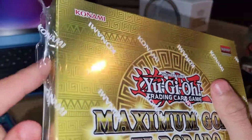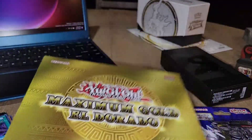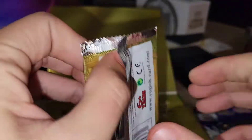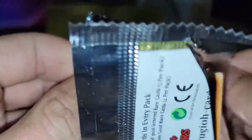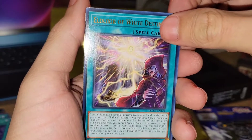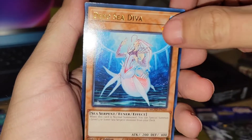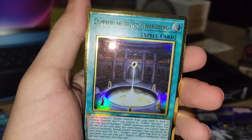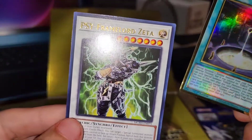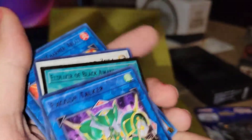Now opening Maximum Gold Eldorado — ready to prosper, pretty sick. Some golden cards out of here guys, let's see what we get. We're looking for Access Code Talker, some Code Talker cards, whatever. Xcode Talker — let's go! Some Eldlich cards, Mystic Mine, Deep Sea Diva, Charmer of Blaze, another Eldlich card — pretty sick looking. Scythe, Frame Lord Zeta — pretty sick cards. We got that Xcode Talker, so that's good, we needed that for our deck. That's a plus right there!